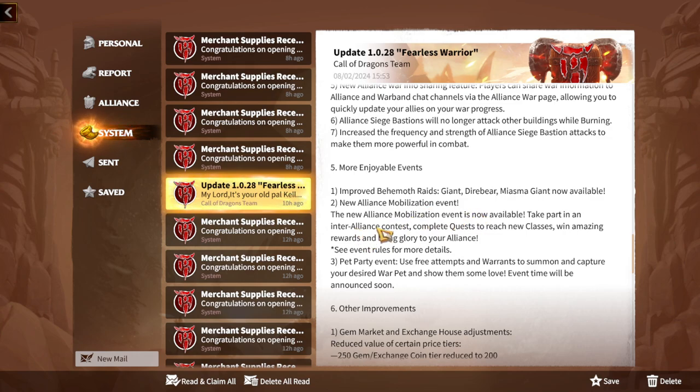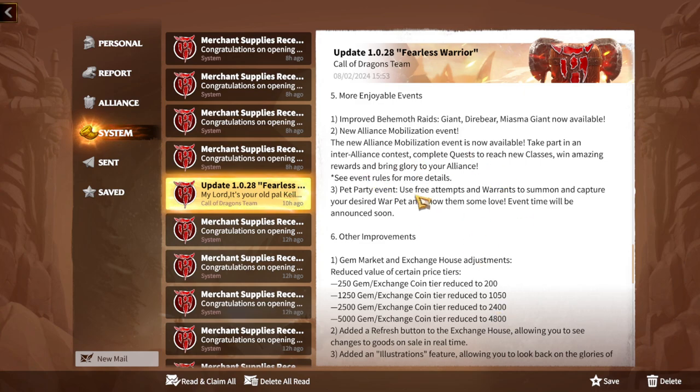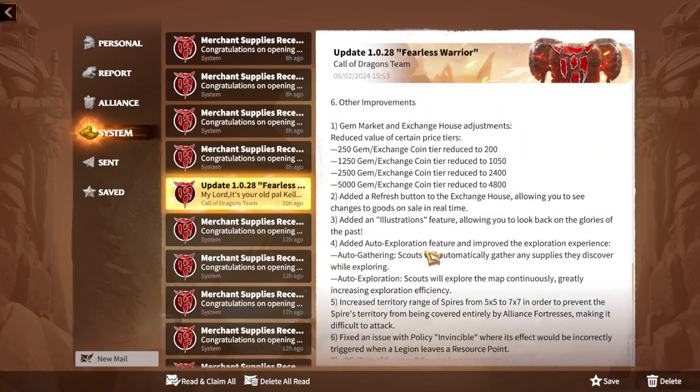Improved behemoth rates — Giant Dire Bear and Miasma Giant are now available. A new Alliance Mobilization event has been added: take part in an inter-alliance contest, complete quests to reach new classes and win amazing rewards. This is a great change because in almost every kingdom builder game you get way more rewards from alliance activities, and now Call of Dragons is finally catching up with more rewards for being active in your alliance. There's also a Pet Party event with free attempts to summon and capture desired warpets.